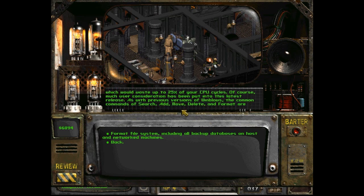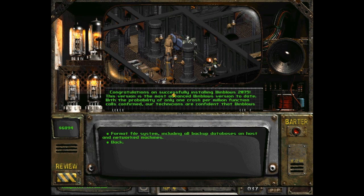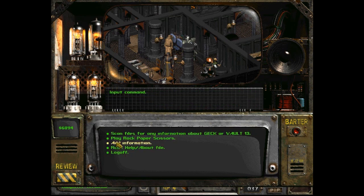Of course, much user consideration has been put into this latest release. As with previous versions of Wind Blows, the common commands of search, add, move, delete, and format are available to the user. Oh yeah, we have an option to format — not going to do that yet. In fact, not for quite a while.